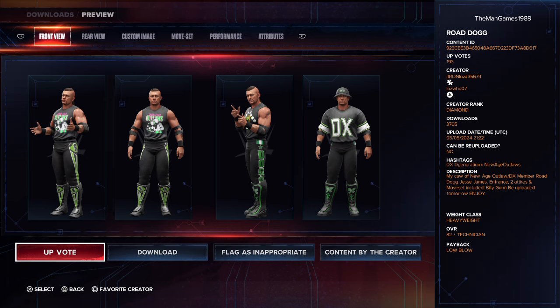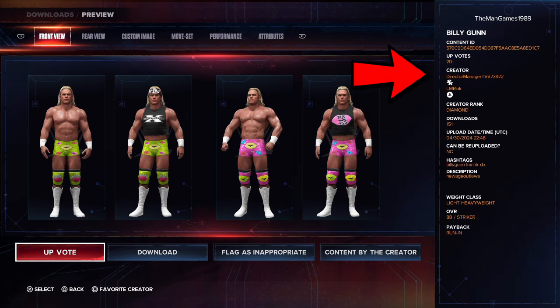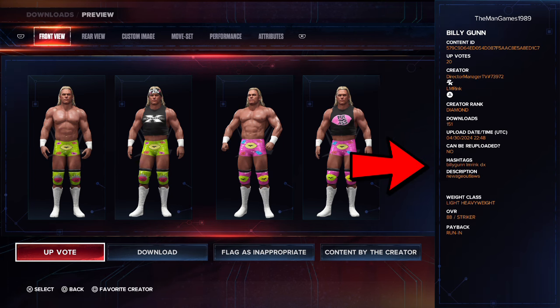So firstly, you need to find The New Age Outlaws on the Community Creations. We've got Road Dogg Jesse James here, and the true creator of this is R-Iron-Walls, hashtag 35679. To find this creation of Road Dogg Jesse James, use the hashtags DX, D-Generation-X, or New Age Outlaws. And then to find the badass Billy Gunn, the true creator is Director Manager TV, hashtag 73972. To find Billy Gunn, use the hashtags Billy Gunn, I'm Rink, or DX. Make sure you're downloading these two first.